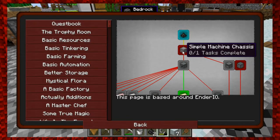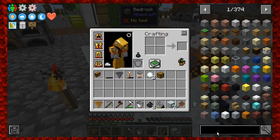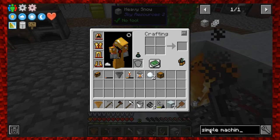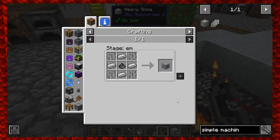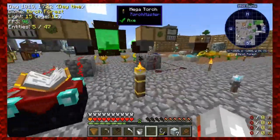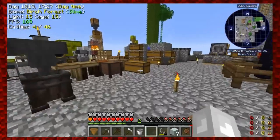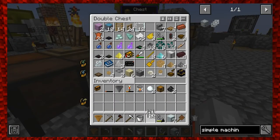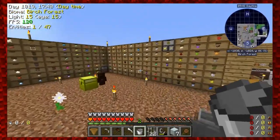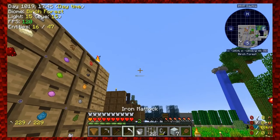Now we're going to make a Simple Machine Chassis - that's the only thing required. EnderIO Machinery is tiered: simple machines are tier one, and the machines we normally know from EnderIO are almost like tier two. The Simple Machine Chassis requires iron ingots, iron bars, and Grains of Infinity. I already have iron bars. Let me grab iron ingots - I just need four - and craft the Simple Machine Chassis.